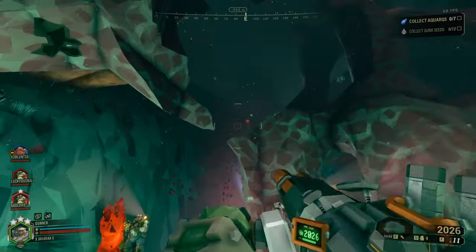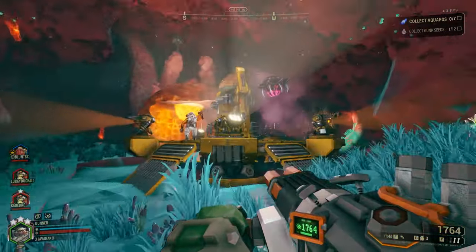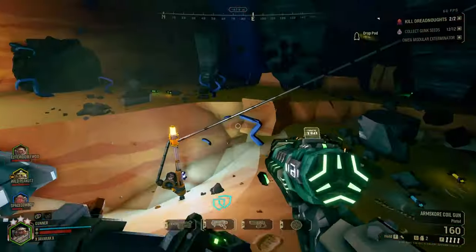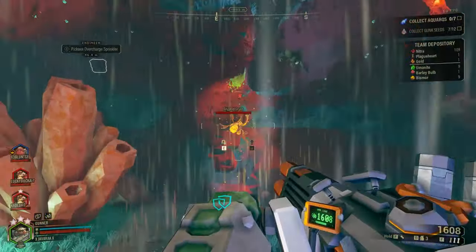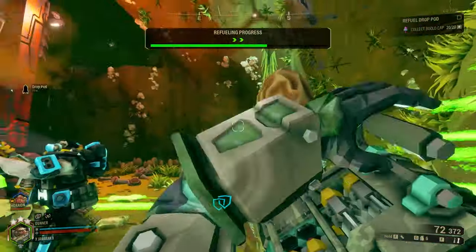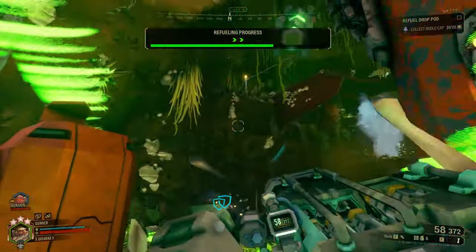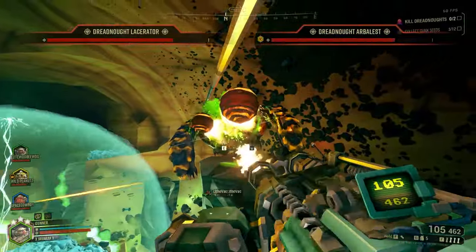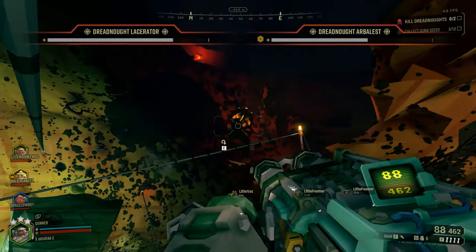Number two: your zipline is like a third weapon. As a Gunner, your ziplines are an invaluable tool for both mobility and defense. When navigating the caves, always look for opportunities to create ziplines that will help your team reach difficult areas or quickly escape dangerous situations. Keep an eye out for choke points or narrow tunnels where swarms might converge — placing a zipline there can help your team gain an advantageous position to deal with threats efficiently. You can also use them during a swarm to quickly move around the battlefield, providing supporting fire from different angles, essentially turning yourself into a floating turret.